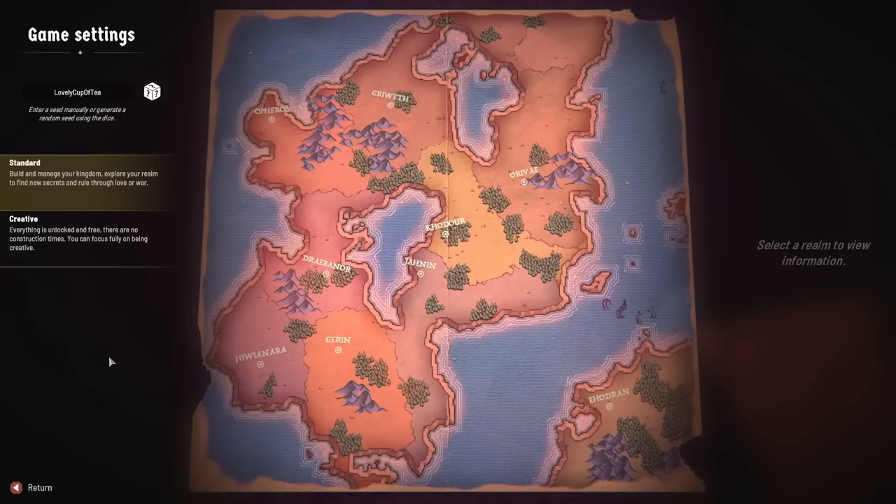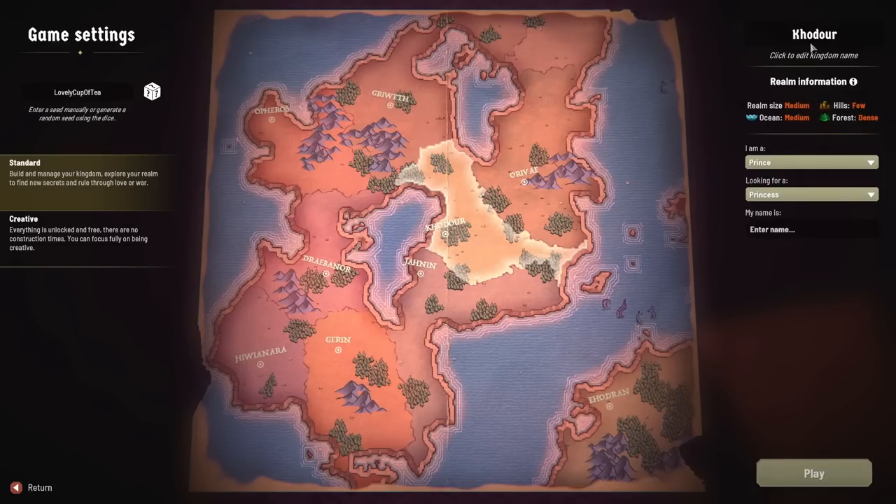First up we have to pick a realm where we'd like to build our wonderful fairytale city. I've generated this entire map from the map seed 'Lovely Cup of Tea,' so effectively what we're looking at is Lovely Cup of Tea World, which sounds like a very good place to live. Let's pick a realm at random — how about that one there in the middle, the realm of Kodor or Kodour, possibly. We can and will change the name of the realm we eventually pick.